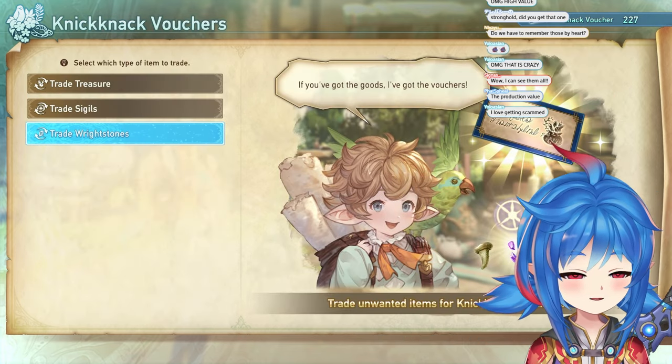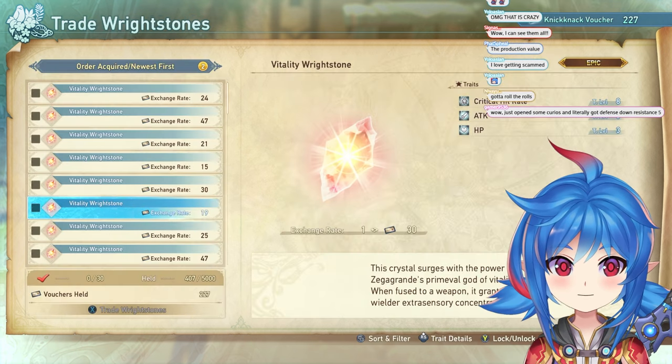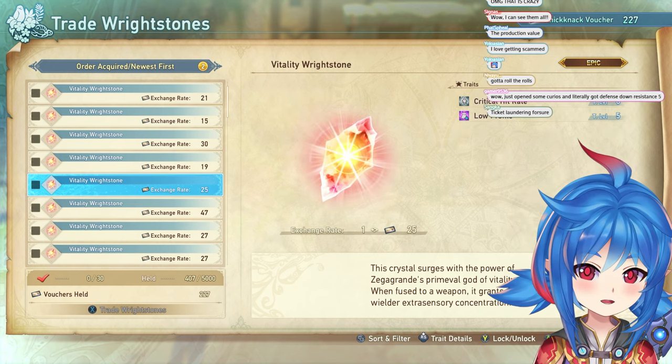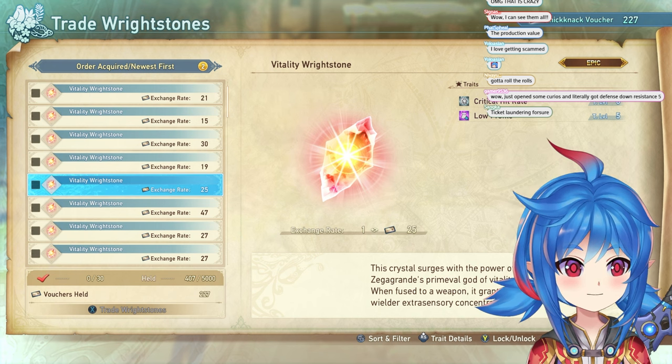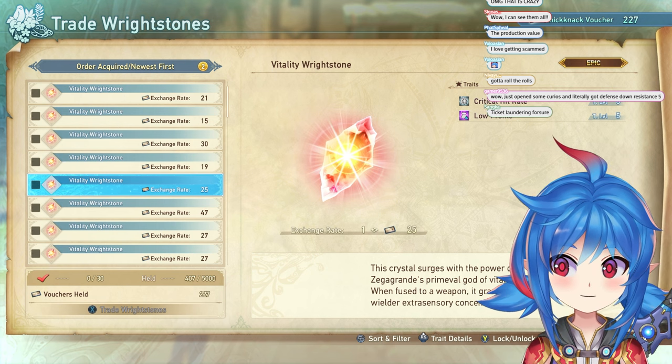Rite Stones — these are things you can absolutely sell: non-3-stat stones that do not have damage cap. This one is kind of okay, it's got 8 crit, but in general you're not going to use this. You're going to replace this immediately. You get these really fast once you get to Transmarvel, so I wouldn't worry about it.